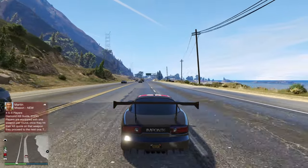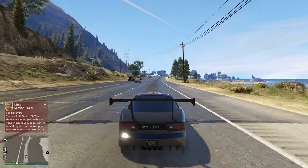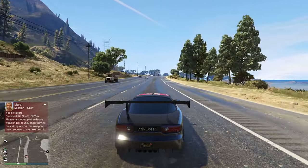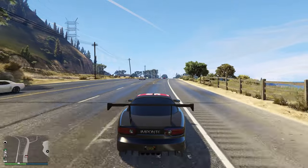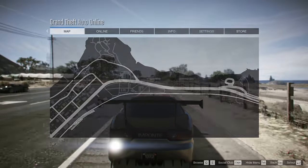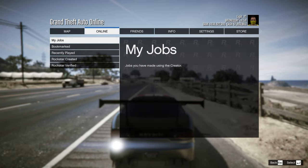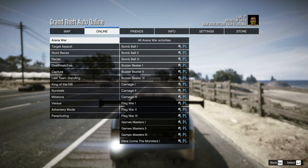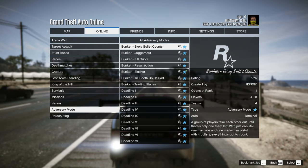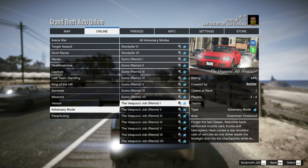Alright, let's go ahead and begin. The good thing about this is that there are no requirements at all, so you do not need anything. All you want to do is first go into any GTA Online session, then press options, go over to Online, go over to Jobs, go over to Play Job, go down to Rockstar Created, head down to Adversary Mode, and then scroll down until you find the Beast vs. Slasher job remix.